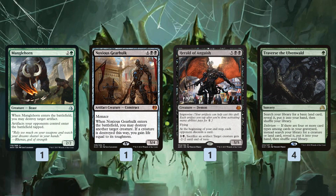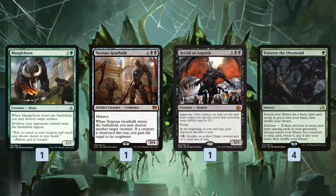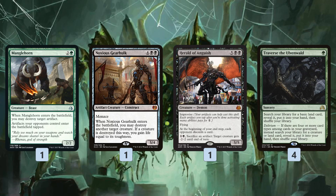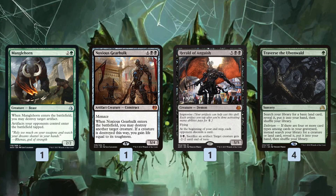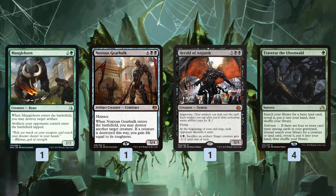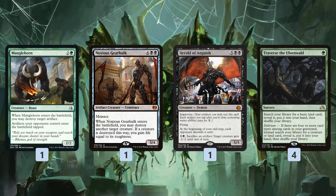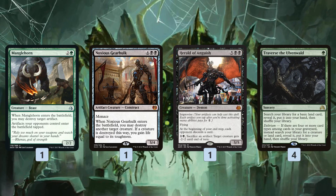We have a few one-ofs in the deck to tutor up with Traverse. Manglehorn is great against Marvel and kills a Heart of Kiran — a very good option to have in the main deck, especially in a deck that can tutor it out when it needs to, and hopefully you don't draw it in matchups against Zombies or Blue-Red Control where it doesn't do much. Noxious Gearhawk gets rid of just about anything and can stabilize you by gaining some life. Herald of Anguish takes advantage of the clues from Tireless Tracker — you can either cast it naturally for a ton of mana in the late game, or get a bunch of clues with Tireless Tracker and use them to Improvise out a Herald of Anguish, then kill a bunch of zombies and smaller creatures by sacrificing the clues to kind of wrath away your opponent's board. It also attacks your opponent's hand on your end step, so unless your opponent has instant-speed removal, you're at least going to get discard value out of it.